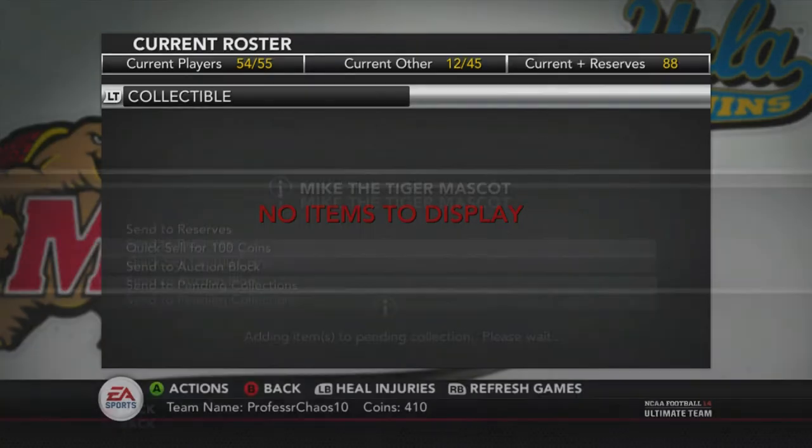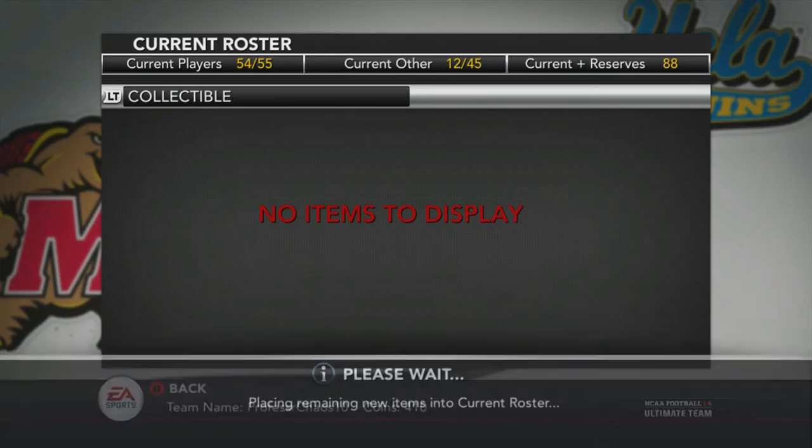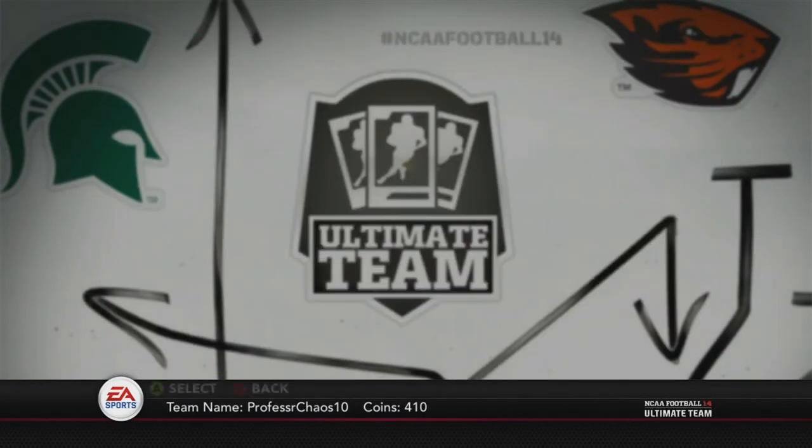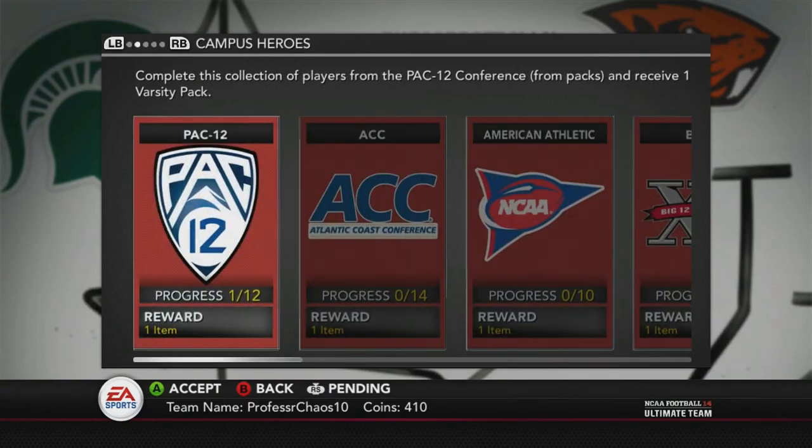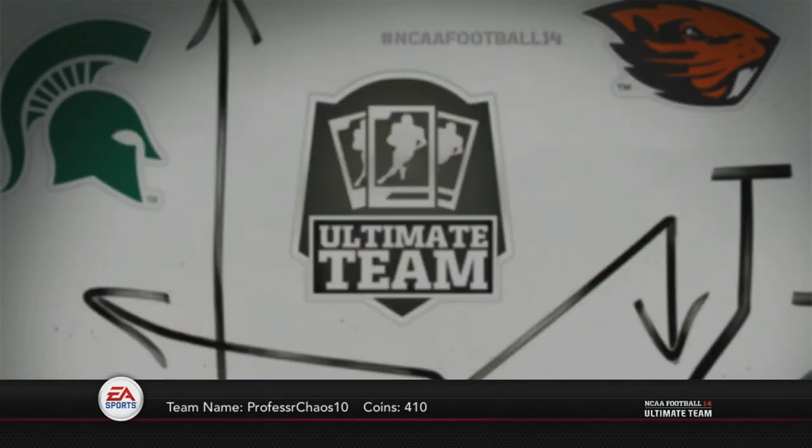You put them in the collections by going to the roster, clicking on it and taking it to collect, collecting, pending collections. And then you can go into here.